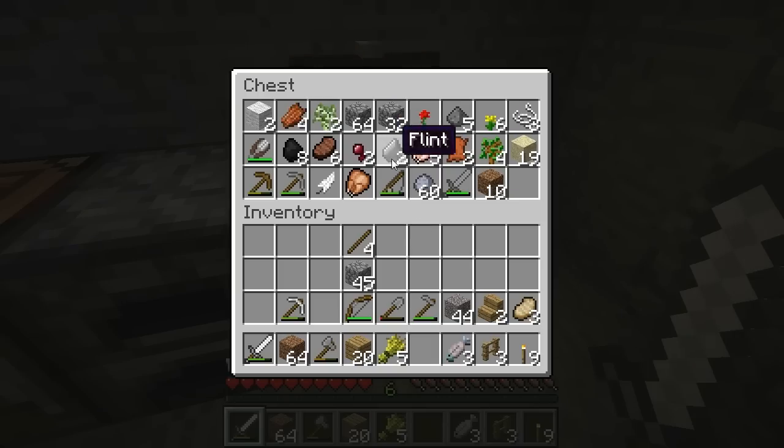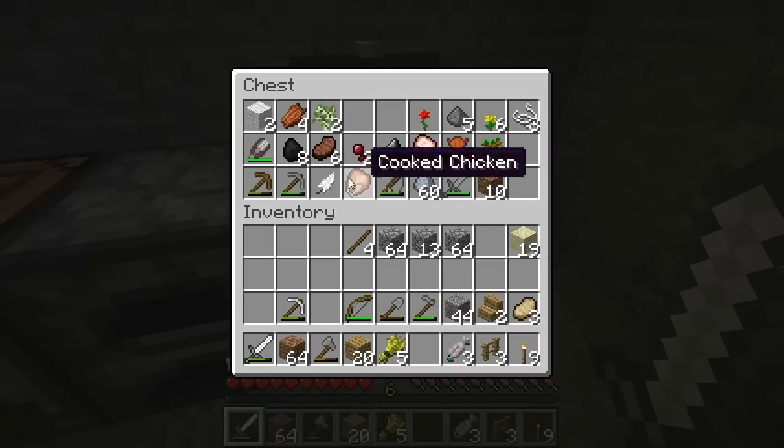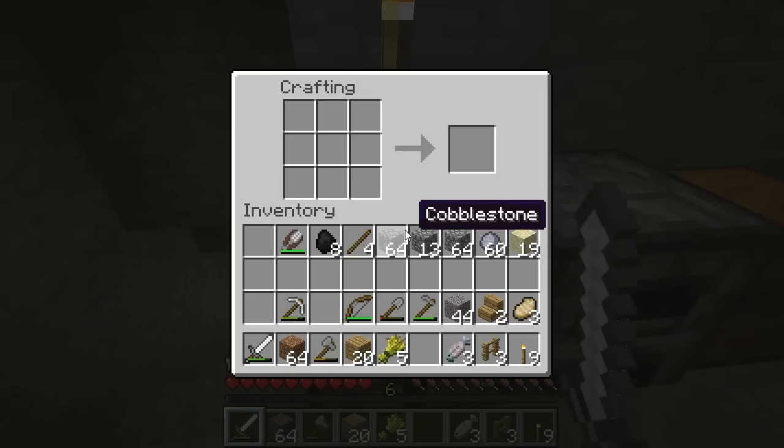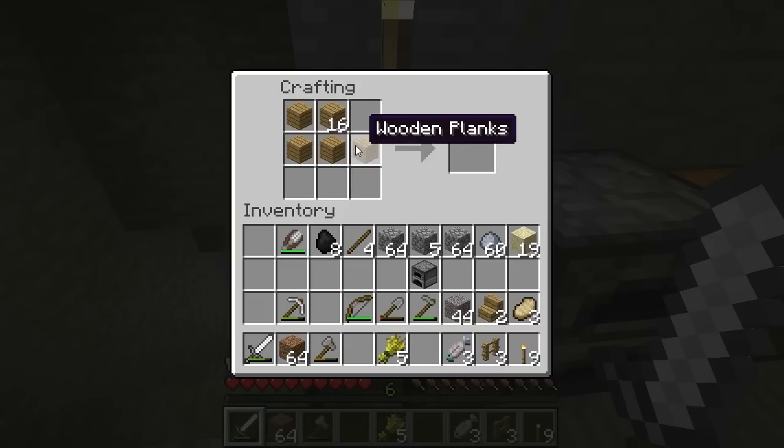First things first — we go to our chest and grab some supplies for our building project. We're going to need a lot of cobble for this job. Grab some sand if you have it, coal, and shears — you should have shears, which we made back in episode two or three. We might want to bring the clay as well; we may not get to it today but I do have a project for that. Now let's make a new furnace and crafting table so we don't have to keep coming back here.